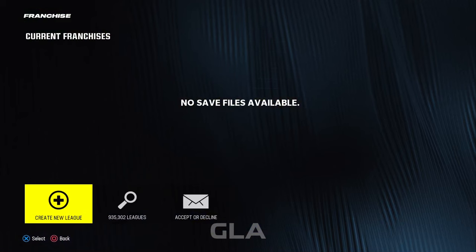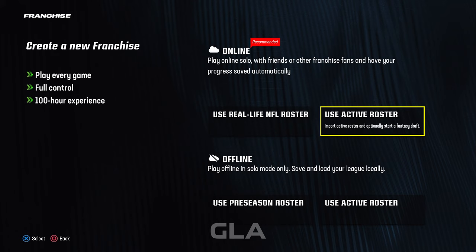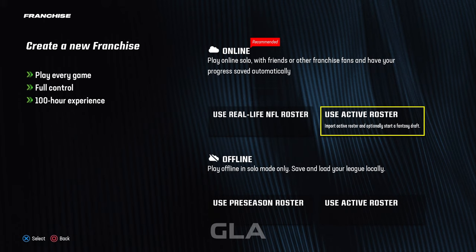First thing we want to do is create a new league. I usually go with online and I use active roster, so if you have a custom roster that you're using you'll want to do active roster. Using the real life NFL roster will load the default one, so I like going with active roster if it's a custom one I'm using.